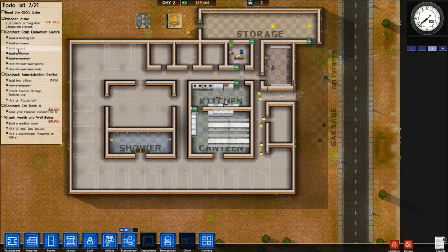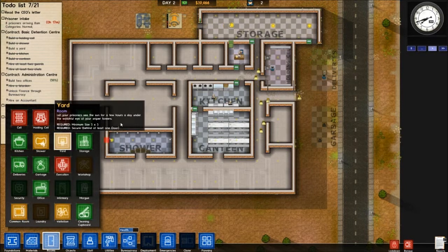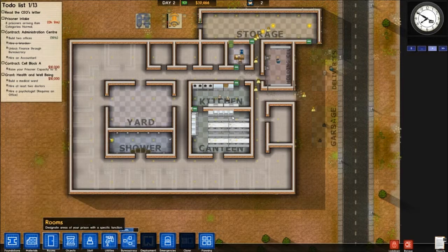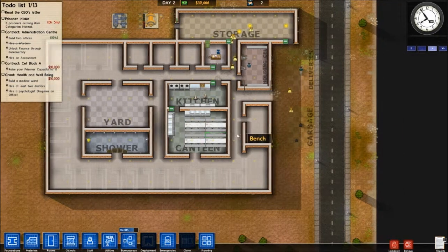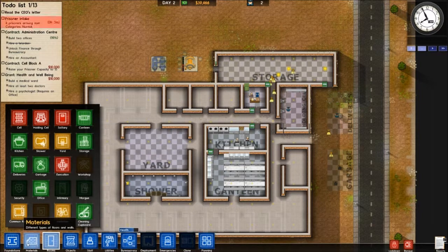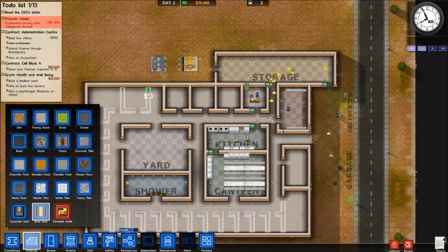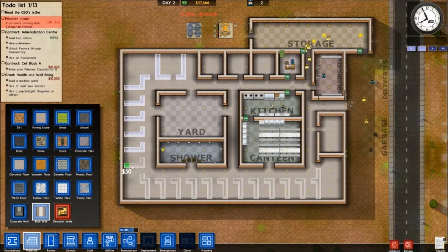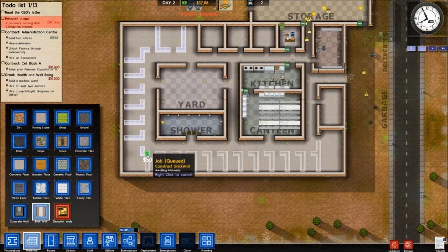I have a basic detention center. Actually the only thing I need is a yard. I'm going to designate that right now — this is going to be our yard. Basically you just need walls and a door to be a yard, which the doors for the actual prison will count for that. The workers need something to do, so I'm actually going to have them start building these other rooms. I'm leaving a space open for the doors because there's a small glitch where when you put a door over an already-created wall, it screws things up.